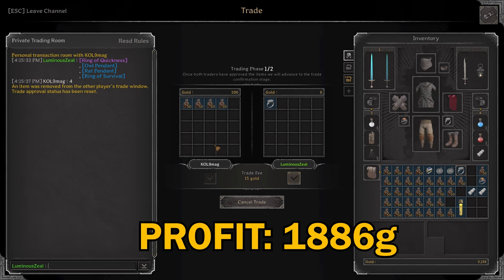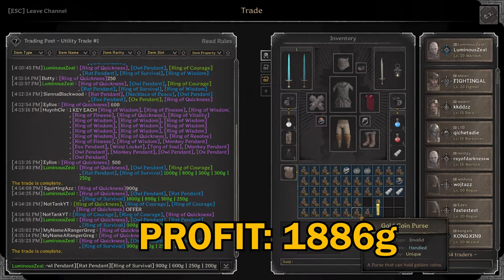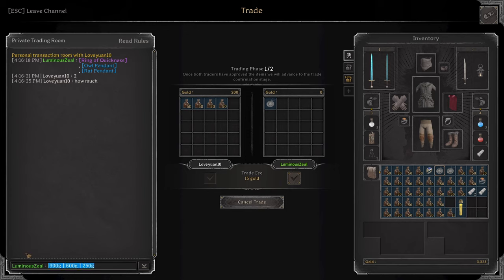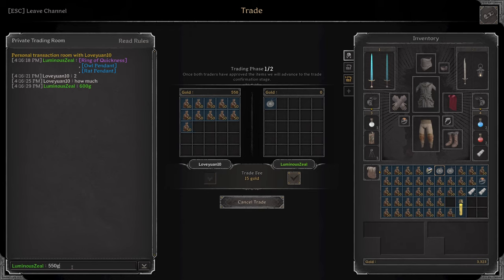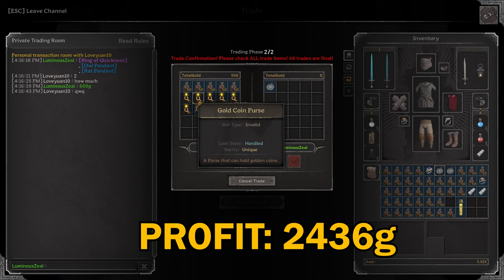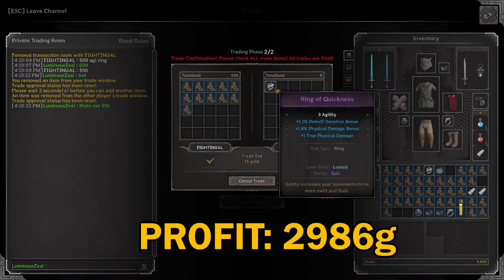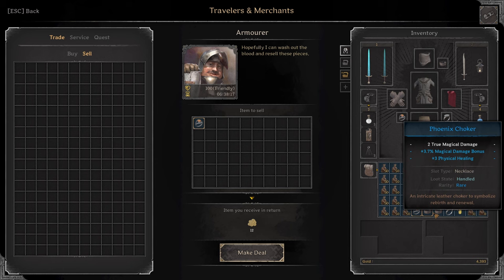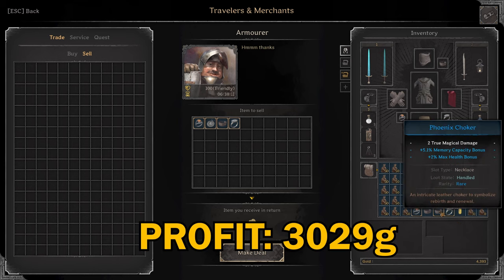Thought about keeping this ring of courage since it has two additional magic damage on it, but we'll sell it for 300 — decent price, so take it. Gonna sell the survival ring with additional magic damage for 200. Yep, sweet, 200 for that. Have this owl pendant here that we're gonna sell — 2 knowledge, additional magic damage, and 3 magical healing; that's definitely worth 600. He's gonna give me 550 plus a ring and two phoenix chokers — we'll take it. Selling our epic ring of quickness for 550; it's a sick ring. Gonna vendor the rest for 43 gold.